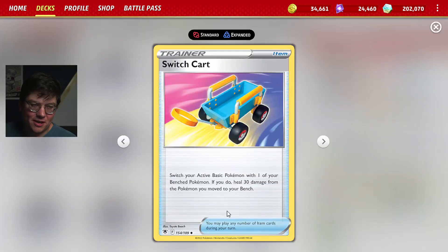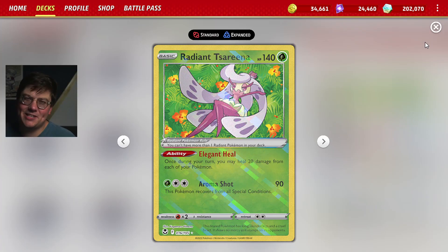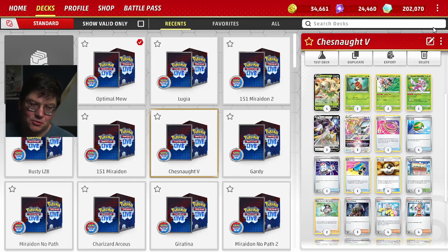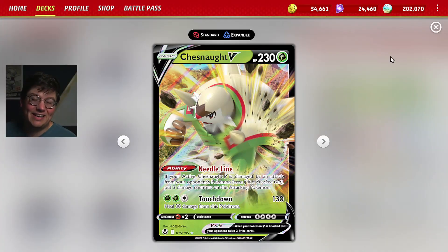We also play a Switch card — you can heal 30, that's kind of a fun one — and we play a Radiant Serena. These things are tanky; we want them to take as much damage and as many attacks as possible to do that retaliation damage. We power everything up with Arceus V-Star, which is kind of the core of the deck. Then we play a bunch of ball cards and supporters to support that. So that is the list — I hope you enjoy this Fan Favorite Friday concoction with the Chestnut V. Let's get into it.